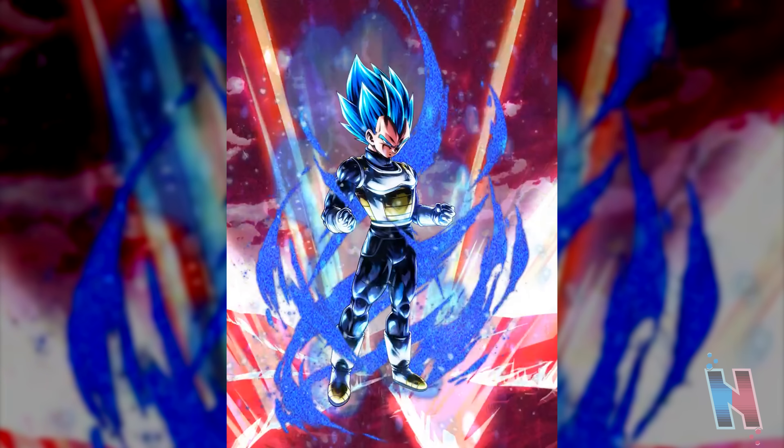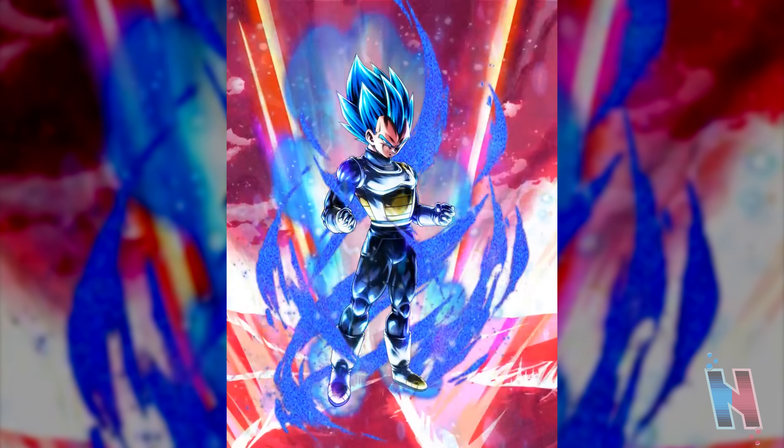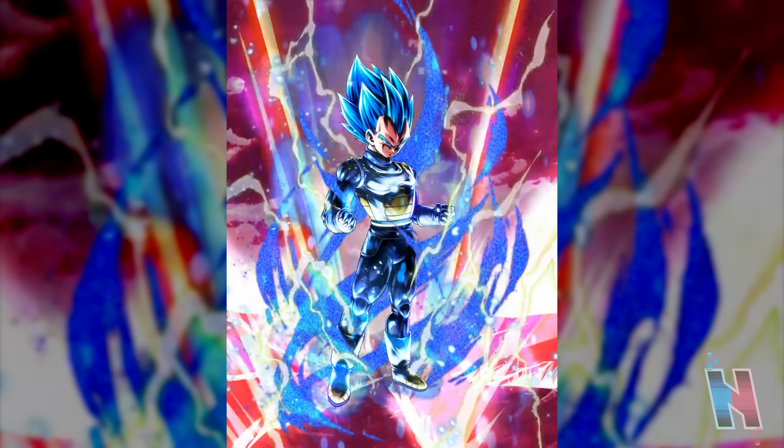Breaking everything down: first, Vegeta's main ability and successful counters restore ki, which is good because the more ki you have, the longer you can extend your combo on top of being able to draw cards. On top of that, unlocking his unique abilities grants him a damage buff against Lineage of Evil and a healing effect, which is obviously always going to be good.